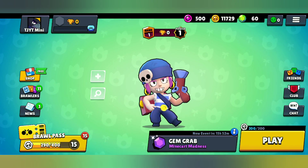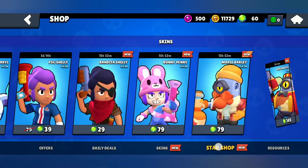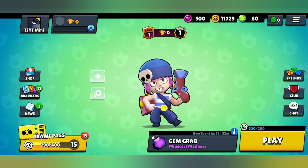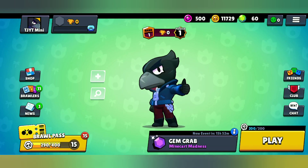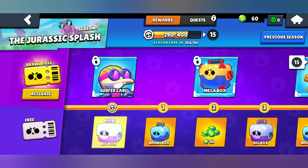Let's see what's in the free shop and collect the free reward. We've collected the token double, and now we're gonna collect the rewards from tier 1 to tier 10. I'll keep Bro as my profile and head into the brawl pass, starting with the big box.